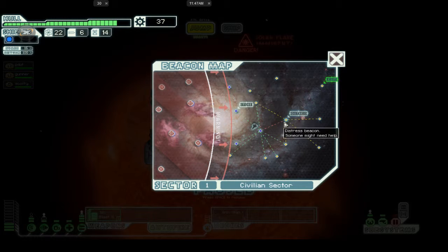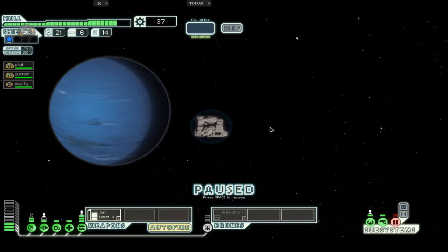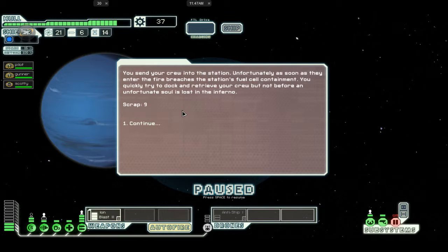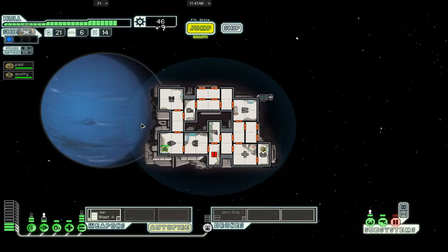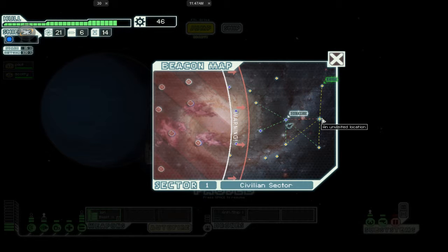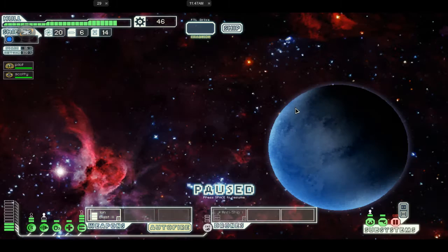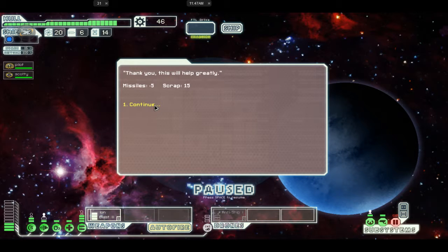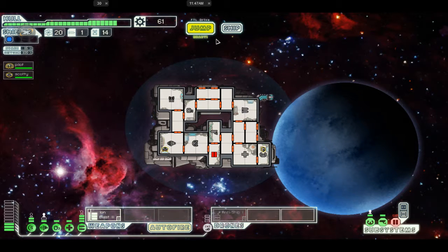They broke apart — oh well. Let's jump to the distress call before we get hit again. We'll worry about fixing the doors in a minute. You send your crew — unfortunately, as soon as they enter, the fire breaches the station fuel cells. You quickly try to dock and retrieve your crew but not before losing nine scrap... and we lost Gunner.